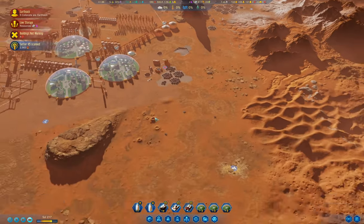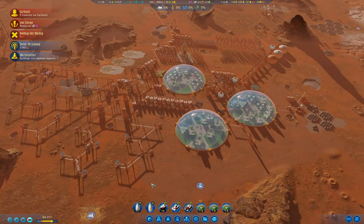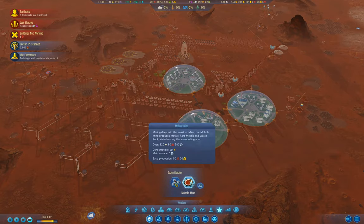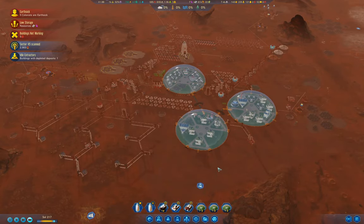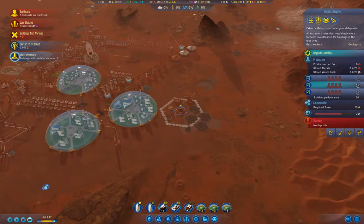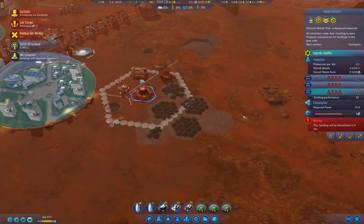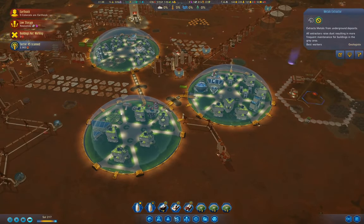We definitely need to get started on the mohole. The mohole needs 240 machine parts. I think we're going to want to be ready for that - yeah, we'll take that apart as well since we clearly don't need it.